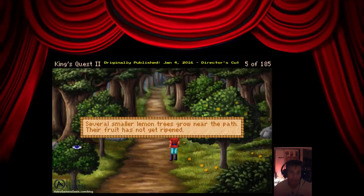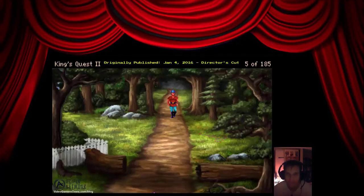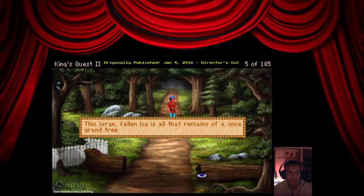Several smaller lemon trees grow near the path; their fruit has not yet ripened. This large fallen log is all that remains of a once grand tree. A corner of the picket fence extends a small way into this area.